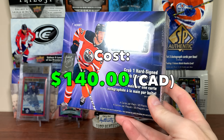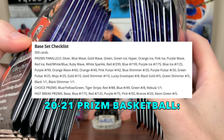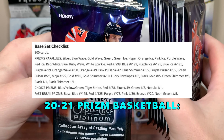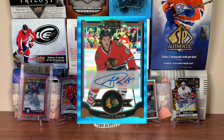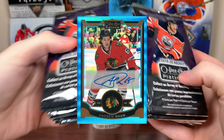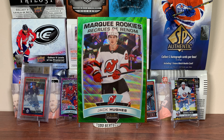I feel like this stuff is just lacking compared to Prism and Chrome. Now I'm not saying it should have a metric ton of parallels like Prism, but I just feel like this is lacking. I feel like this product needs to have a better retail presence as well - maybe have some retail exclusive parallels and bring back sticker autos so we have more hit potential.